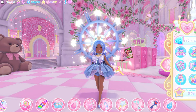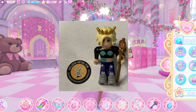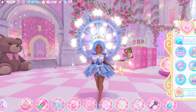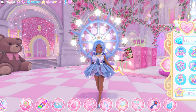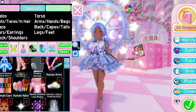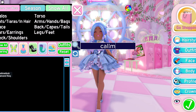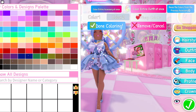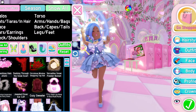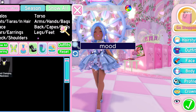The next badge you can get is the Call Me Bob badge. If you find the Call Me Bob toy in one of the Celebrity Series 2 mystery boxes, you can actually get the Call Me Bob ring. I do actually have the Call Me Bob ring, so let me just show you guys what it looks like. You get this ring right here, and you also get a badge as well. I also have the mood changing necklace. These are the two items you guys can get.